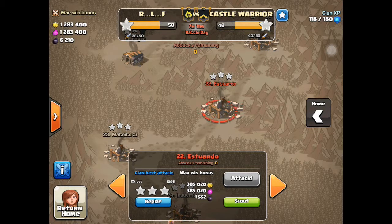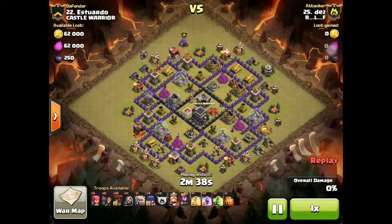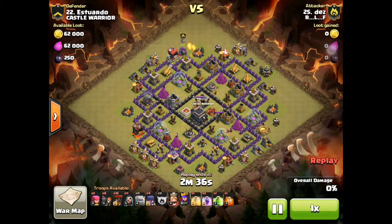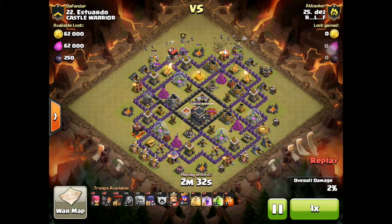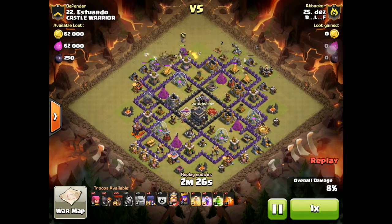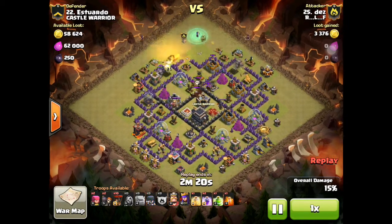I was going to start out with Deaths, who is one of our lower town hall 9s attacking a base. He's really a LogWiWi attacker — I know I've shown this before, but this was a base that was attacked by several of our other clansmen and they weren't able to clear it. He does bring wall breakers to break in.